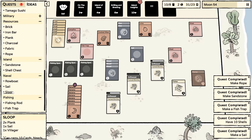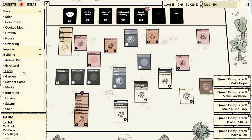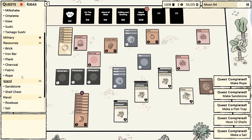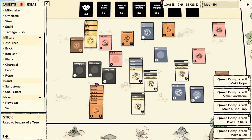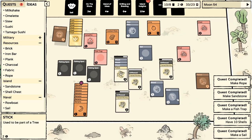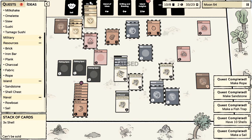The parrot talks like a human, flies like a bird, makes pirates happy - oh maybe we could give a parrot to someone. Island insights pack now available. We have a sail - we want to make a sloop, so that's two planks. I knew I'd regret giving away those planks. But I know we can make a plank - three wood for a plank, that's not too bad. We got another stick.